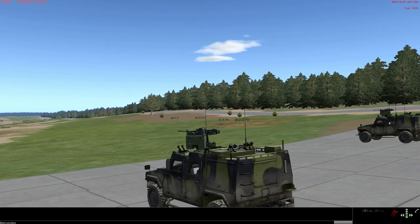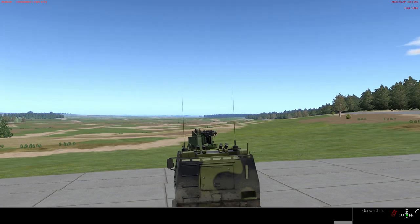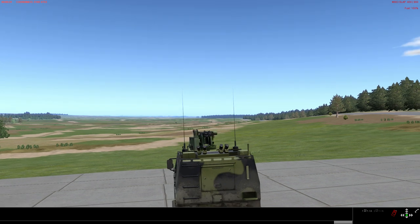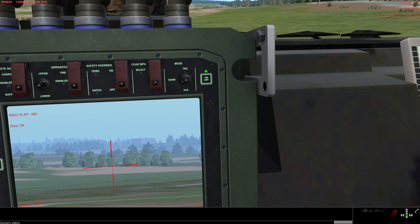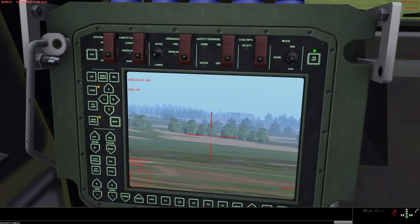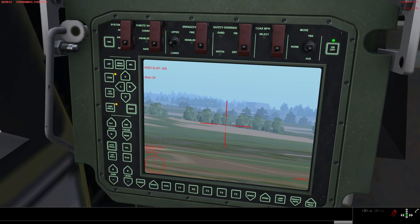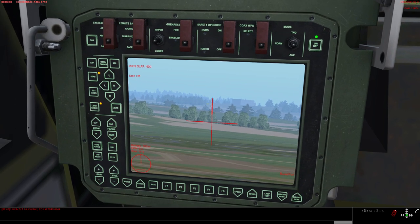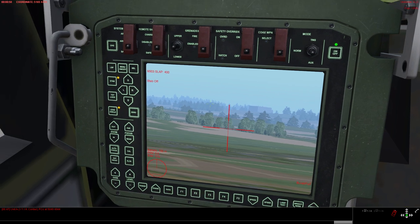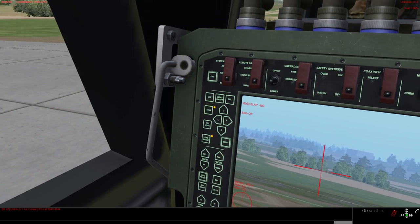In preparation for next Sunday's game, I've set up a small scenario so we can try out the handling — or at least give some advice on the handling of the remote weapon stations in Kongsberg. We will be using the Protector M103 for the recon vehicles and the M151 for PCs and support units.